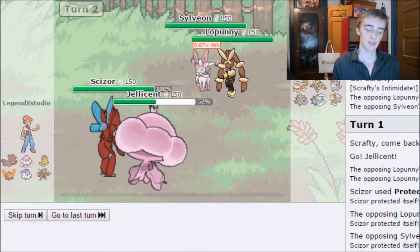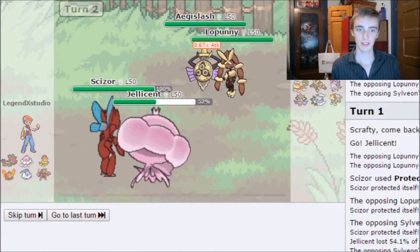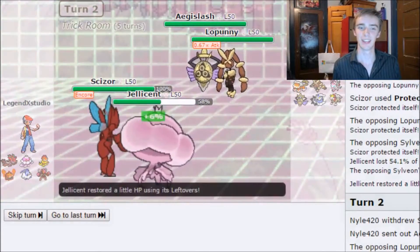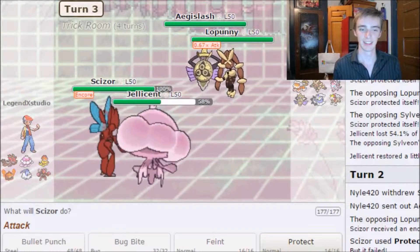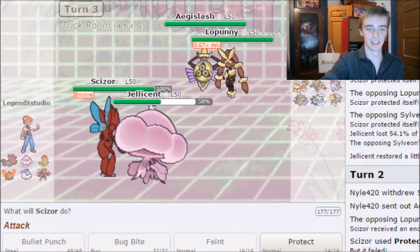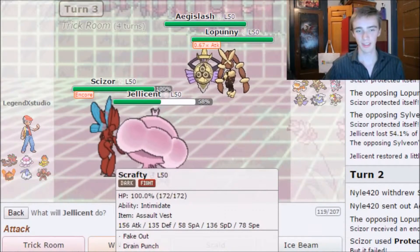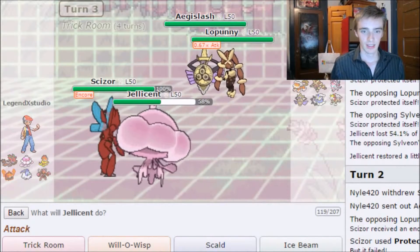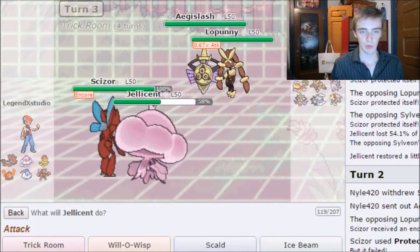Usually when you set up Trick Room you want to lead with Scrafty, but they have Encore — I see what they did there. I'm going to send out Scrafty to get the Intimidate off.